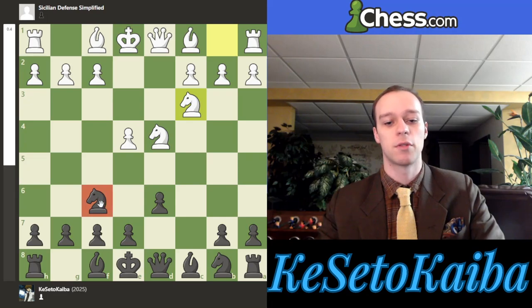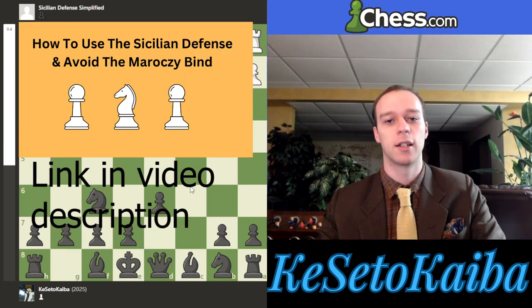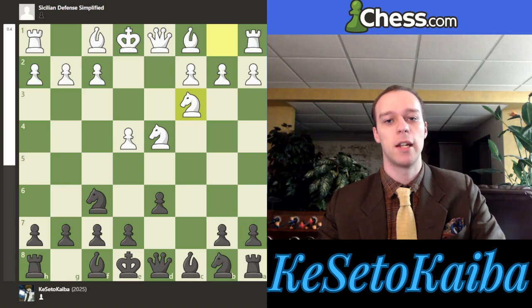Now really, knight f6 was kind of the first move that's actually not fighting for a dark square. As you may notice, this is controlling two light squares in the center. I made a video specifically on why Nc3 and Nf6 is often played in the Sicilian, so if you want to check that out, you can click the video link in the description.